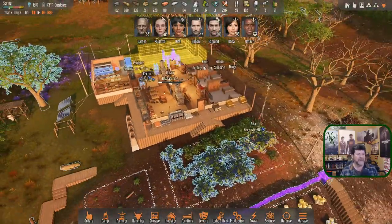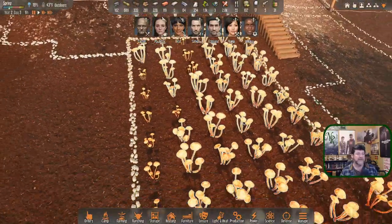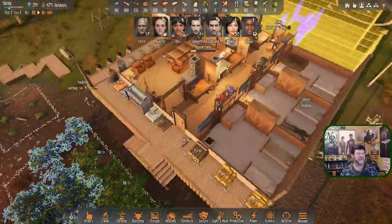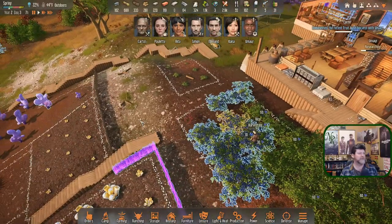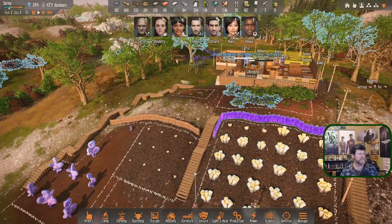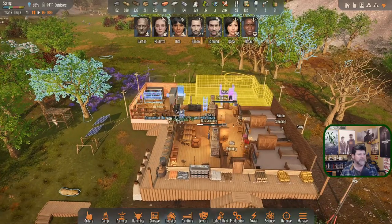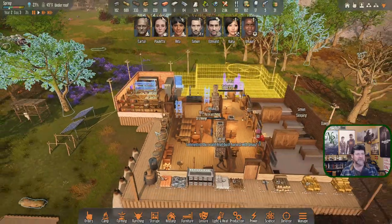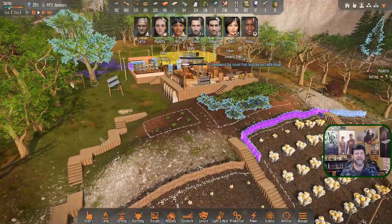I set Rita to concentrate on harvesting first because I noticed these are all ready and I don't want to lose any. We have shroom torches that aren't powered anymore so we're definitely out and needing resupply. I'll let her do all the harvesting. It's seven o'clock so they're all going to break.